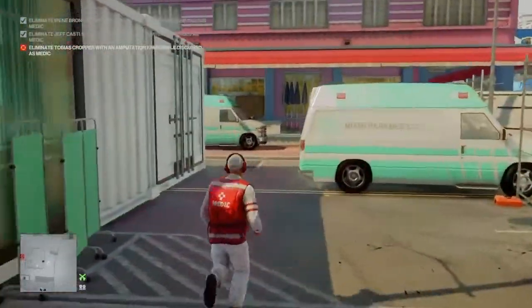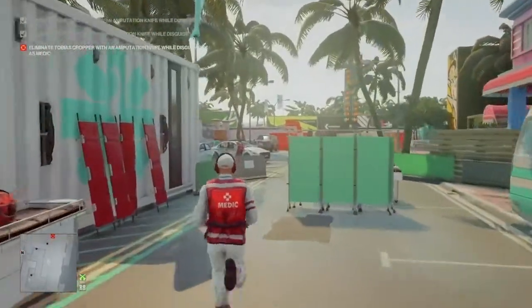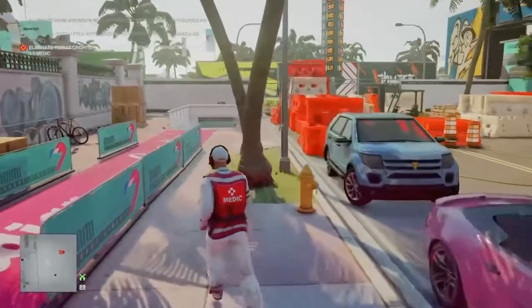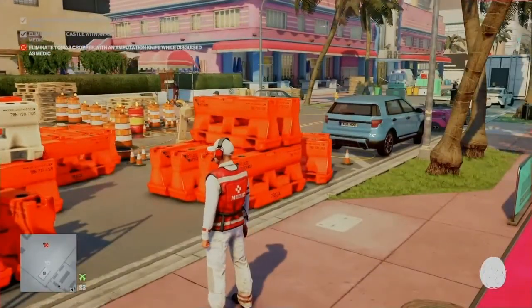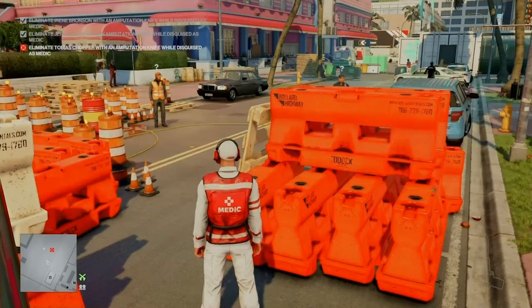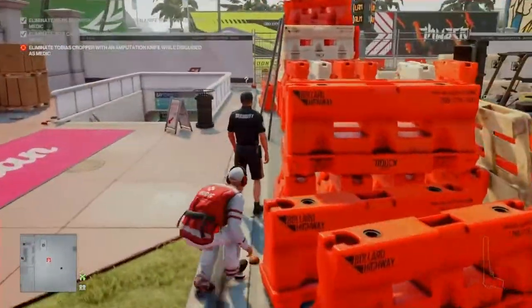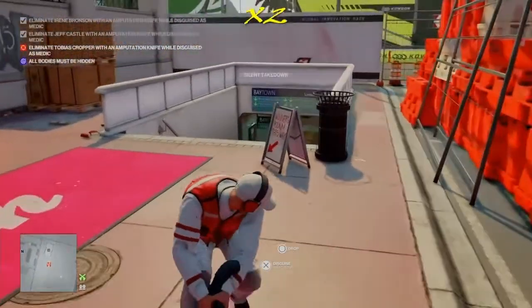Once target number two has been safely disposed of we make our way back round to the front of the medical centre where there is our third and final target, Jeff Castle, patrolling around a small area. We grab the coconut from the bottom of the tree there, and just as our target starts to move we throw the coconut at the bollards to get his attention. He comes around to investigate and we make our way around the bollards, sneak up behind him, and render him unconscious. We then drag him down into the underpass beneath the track.